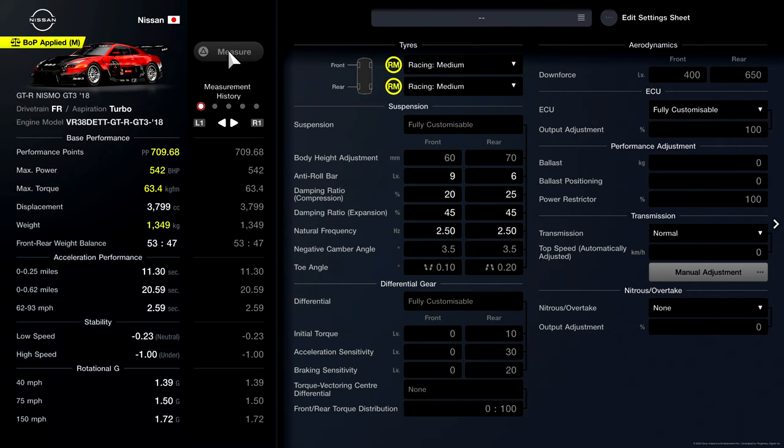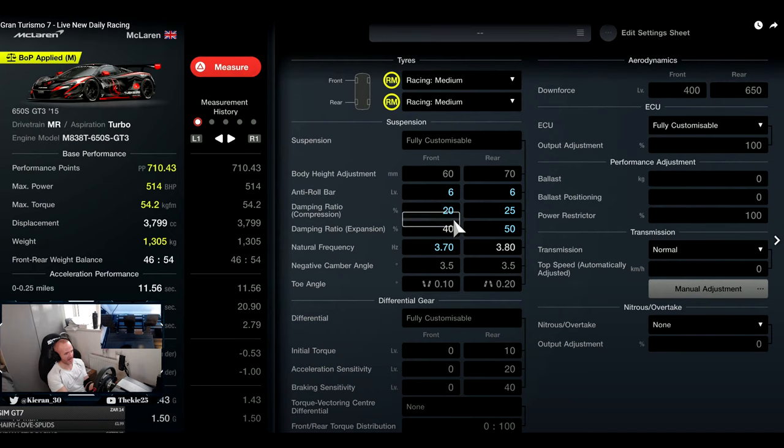Here's the setup I used with the GTR. Roll bars at 9.6, compression at 20 and 25, expansion at 45 and 45 - you might want to try something similar on the compression to what we did with the Genesis. Natural frequency all the way down to 2.50 / 2.50, and that's one of the reasons the GTR becomes very strong when you run those low frequency settings.